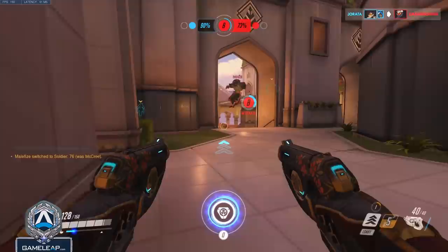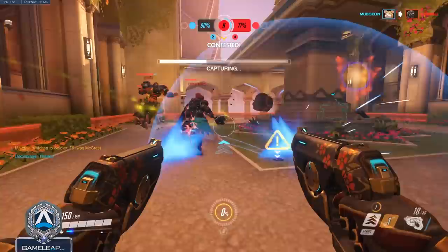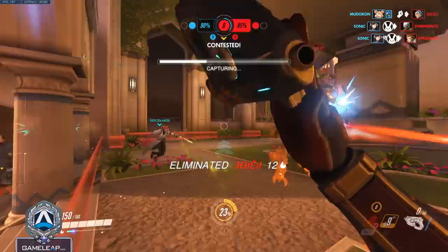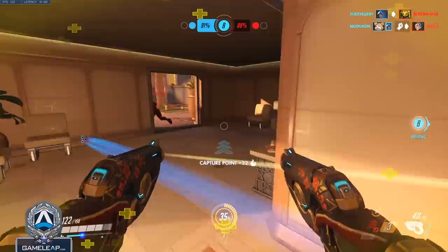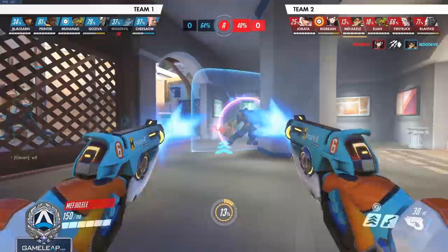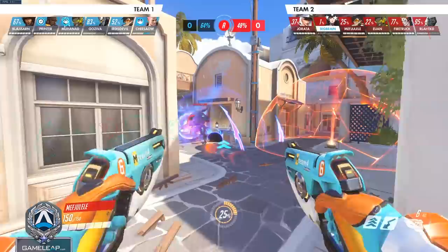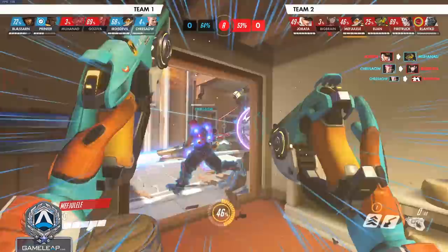Moving on to character number 11, we have Tracer. Patience is really important — getting value out of each and every ability is crucial. Too many Tracers use all their abilities just to bridge the gap to their engages. If you use two blinks just to get to the Zenyatta, you only have one blink to actually duel him. And if you use your Recall, it'll pull you so far away that you'll have to disengage or just lose the matchup. If you can bridge the gap without using any blinks, or maybe just one, you'll have multiple blinks to outplay the Zen, and when you come out of Recall you'll be right near him too. Keep in mind what you're using your abilities for, and use them with actual purpose each time.